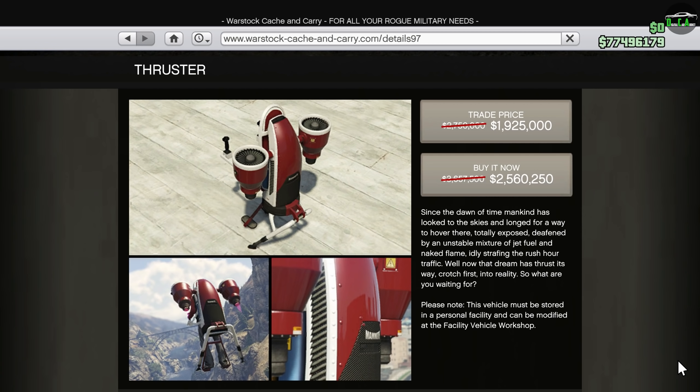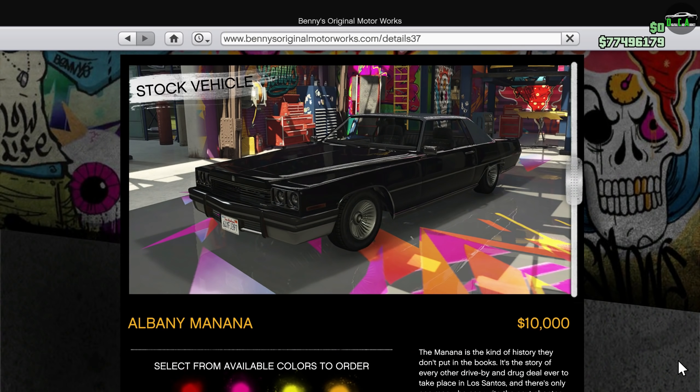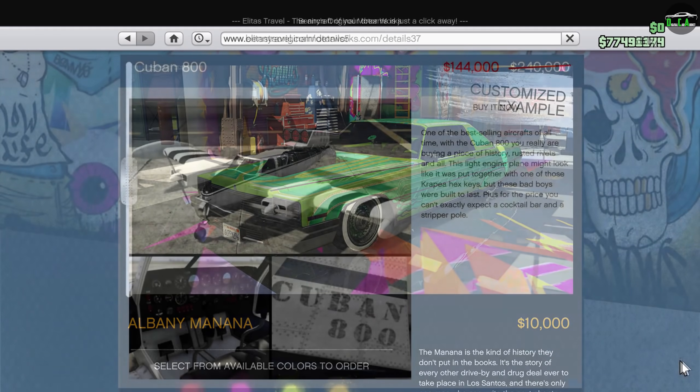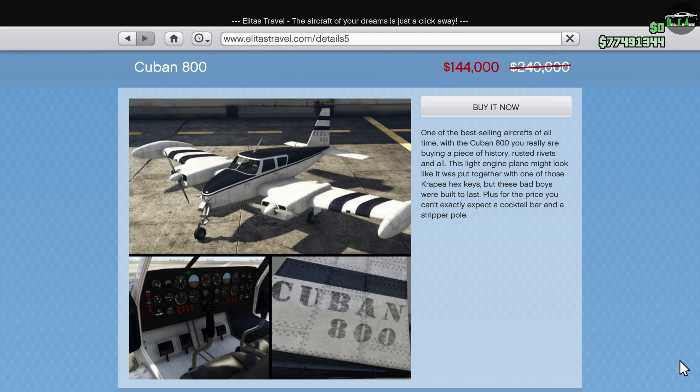We have 30% off the Thruster — the jetpack that is pretty immune to the Oppressor Mark II missiles as long as you're going full speed in a straight line. However, I feel it's still a bit overpriced for what it is, plus you need to own a facility to even purchase it. Moving on to the Benny's website, we have 30% off the Benny's custom upgrade for the Mignana Custom, bringing that conversion cost down to about $647,000, which I think is still a bit overpriced. And from Alita's Travels, we have a random 30% off the Cuban 800 this week — I don't really see the purpose in buying this plane.